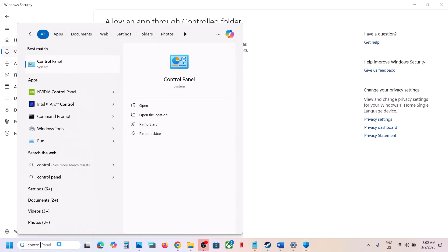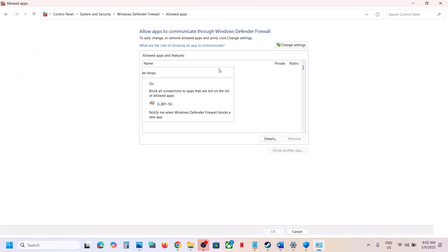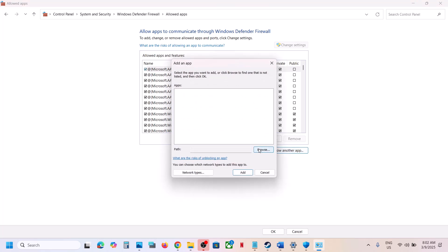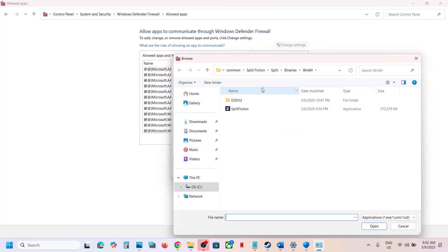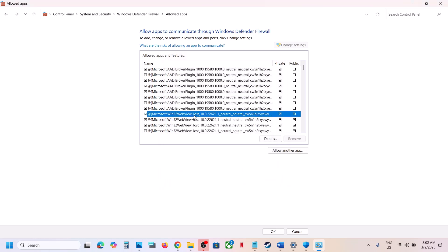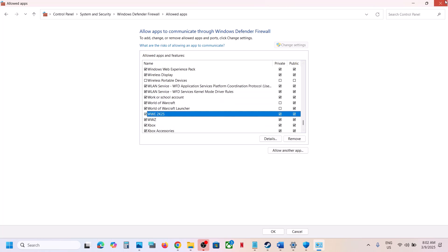Type Control Panel in the Windows search box and open it. Go to System and Security, then Windows Defender Firewall, and click Allow an App or Feature Through Windows Defender Firewall. Click Change Settings, then Allow Another App, click Browse, navigate to the game installation folder, open the game folder, and select the game exe file. Once the game is added, launch the game and check.